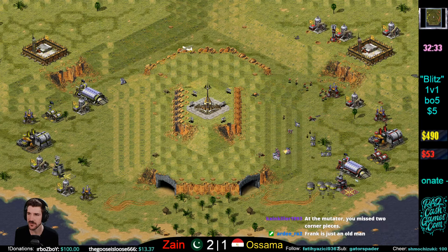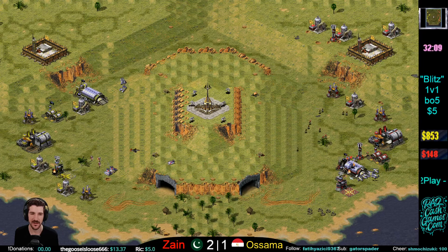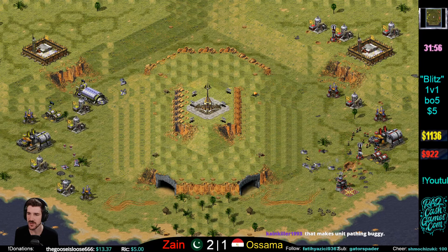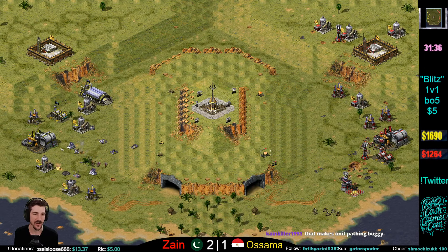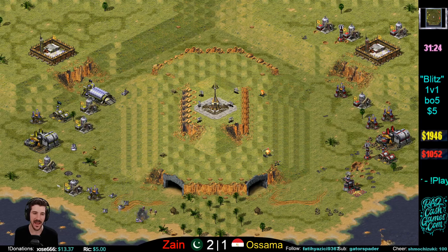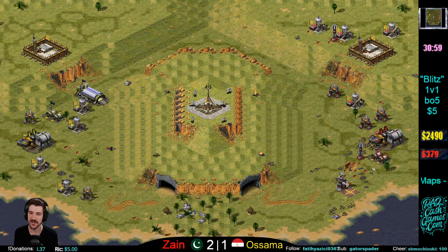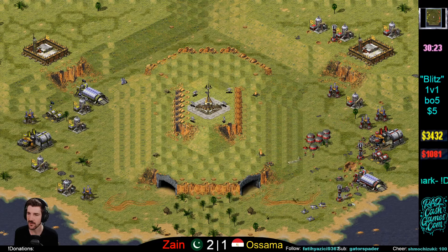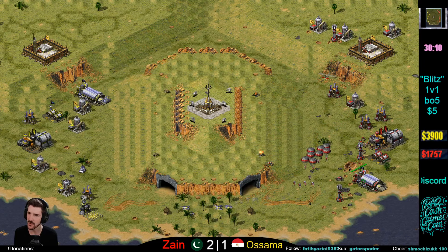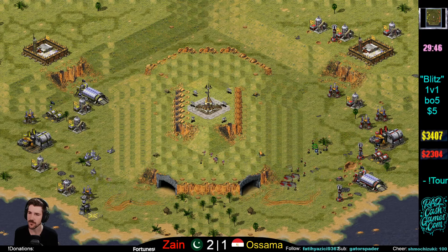Osama coming in with the Grizzlies — nice Grizzly advantage. Zane trying to get his GIs in position to defend. Zane decides to try a base trade with a couple Rockies and IFVs — I don't think that's going to work. But these GIs with this Prism Tower should be able to hold. That tent doing work on the retreat. I like this from Zane — feigning attacks to throw Osama off. Osama could have kept picking around this base, but the AFC goes down. Osama definitely in the driver's seat right now. See if he can keep the pressure on.